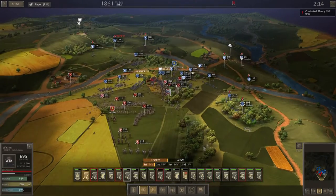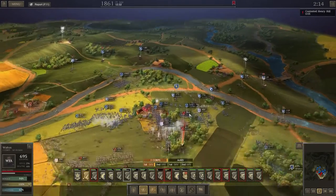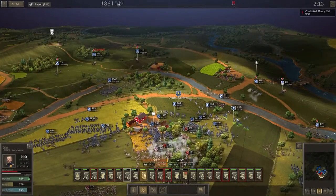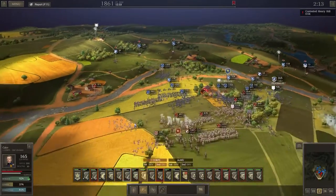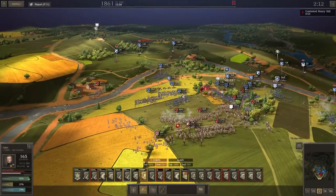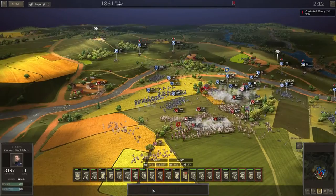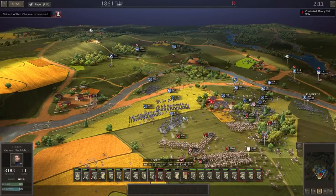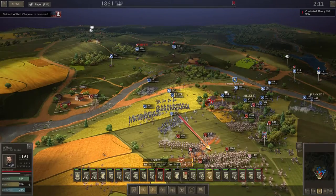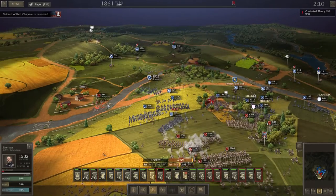Let's move Walton into the trees here. I've been flanked there. What's Chapman doing? Chapman's just broken — he needs to run away. They're coming across here now — let's take them while they're in the water.